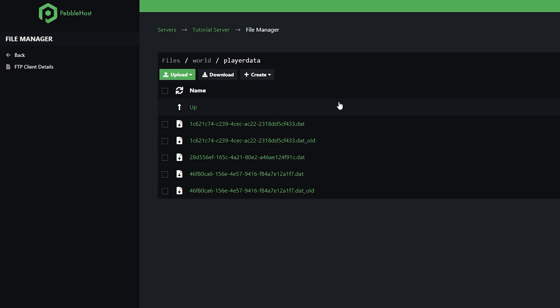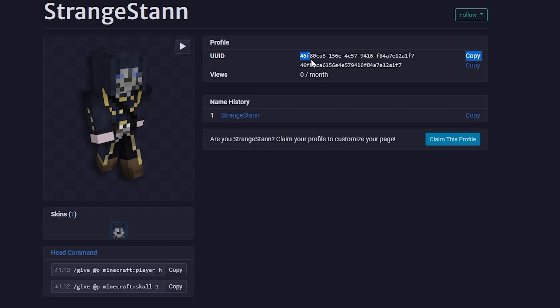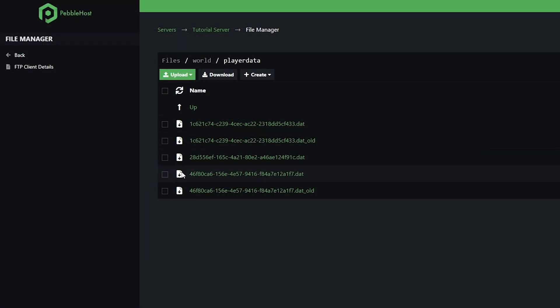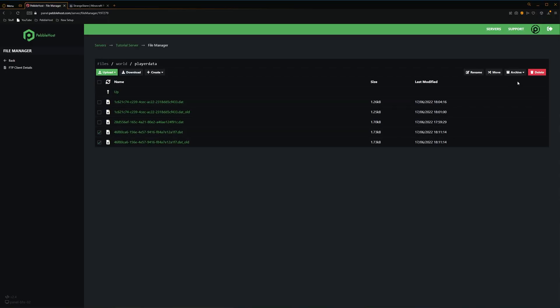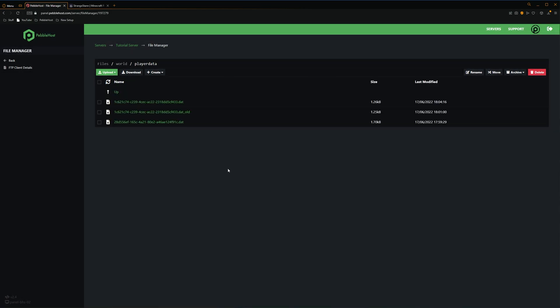As you can see in here, there's been a few players that have joined this server. Pretty simply, we can see 46F80 here, which if we go back to namemc.com, we have 46F80 there as well, meaning that this is our player data. So we're going to check the box next to it, and if there is one that says underscore old at the end, we're also going to remove that. So we'll select that and then click delete, and then once again click delete. So now we've removed our player data.